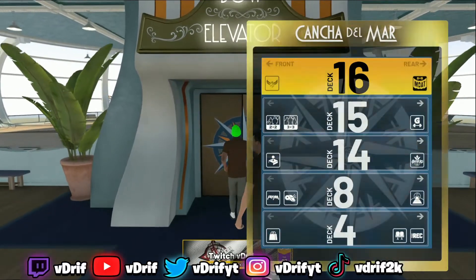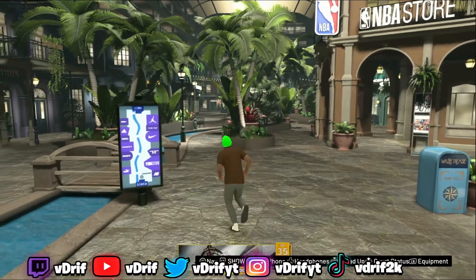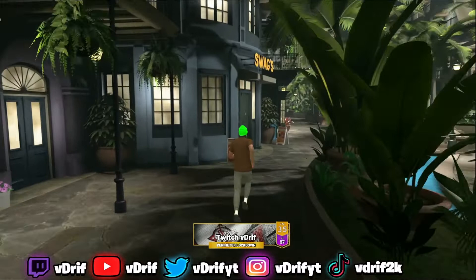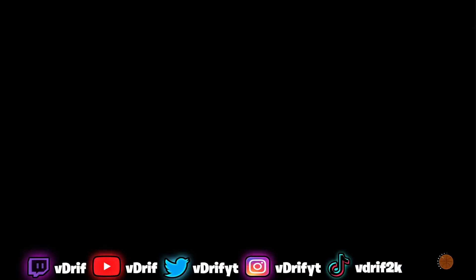You're going to head over to the elevator. Once in the elevator, you're going to head down to the shopping center. Once you get to the shopping center, you want to head over to Swag.